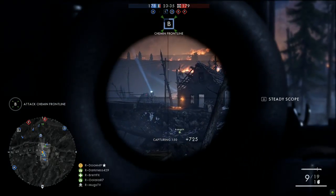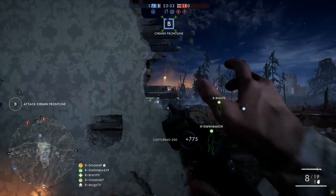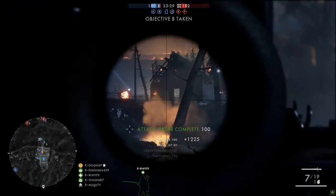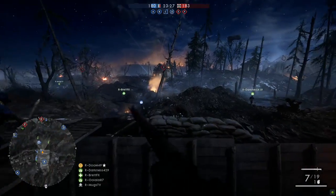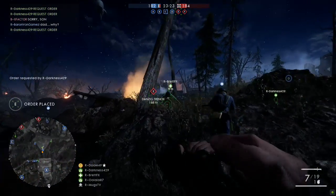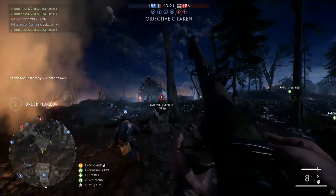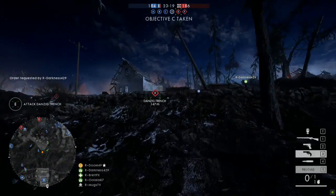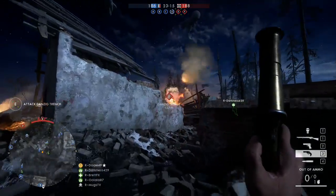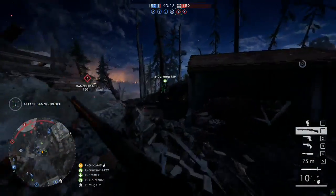We're going to check out some sniper gameplay here from Doom49. He was able to get an enemy hit there, giving him 80 points. He's just going to continue to march down here toward E, getting ready for the Danzig Trench. I'm looking for him to take off some faces here. It'll be pretty dope if he's able to do so. And they have four points right now, so they are marching down the battlefield — no pun intended.